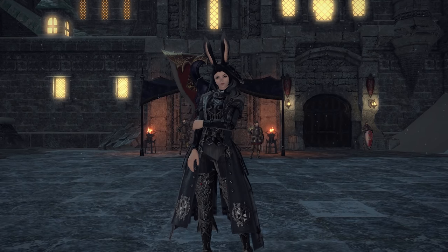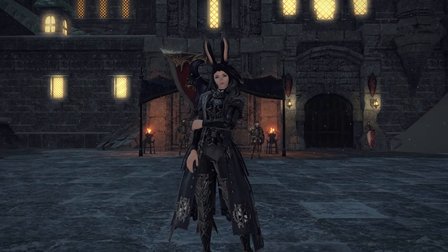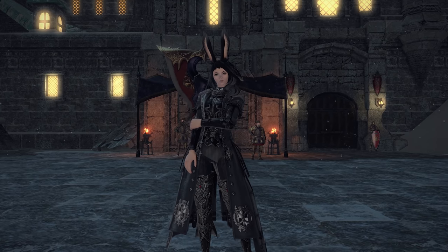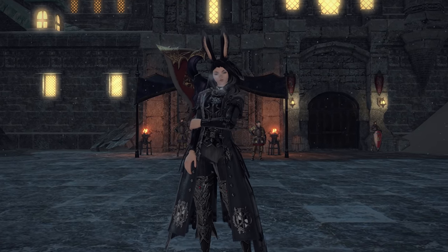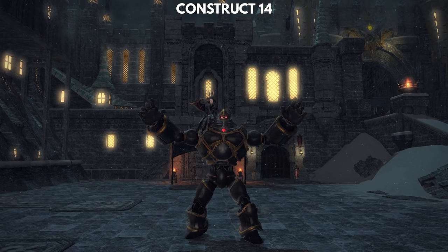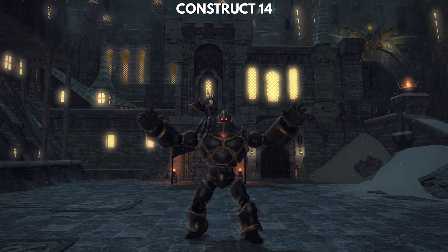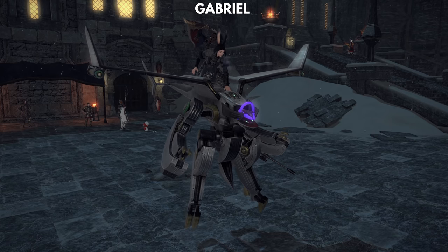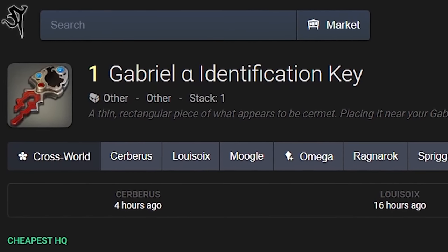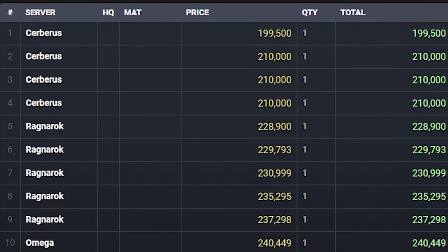There's a good chance that the mount price will be messed up for a while after I release the video. I remember that the flying chair market on the entire Chaos Data Center crashed for a solid week the last time I made a video. Sorry. Another two mounts that are purchasable are Construct 14 and Gabriel Alpha. These can also be obtained in Bosja. Both of them go for between 200,000 and 600,000 Gil on my data center.